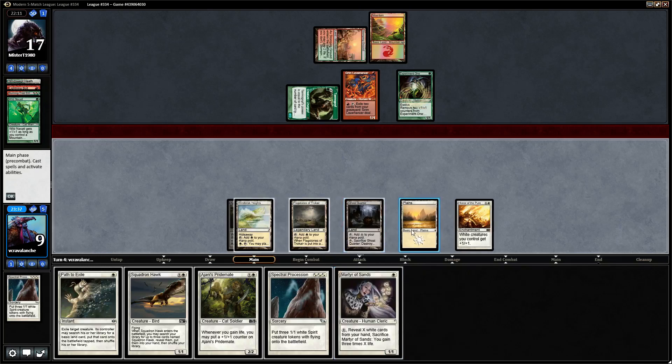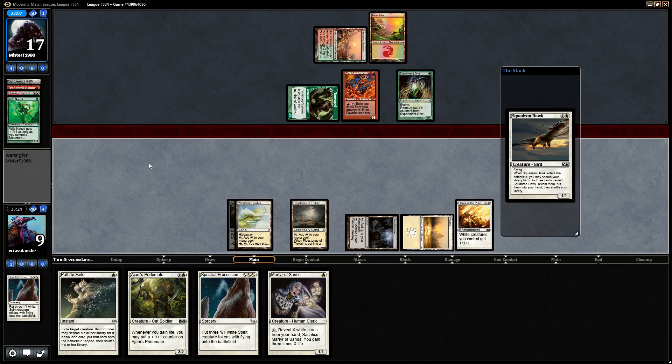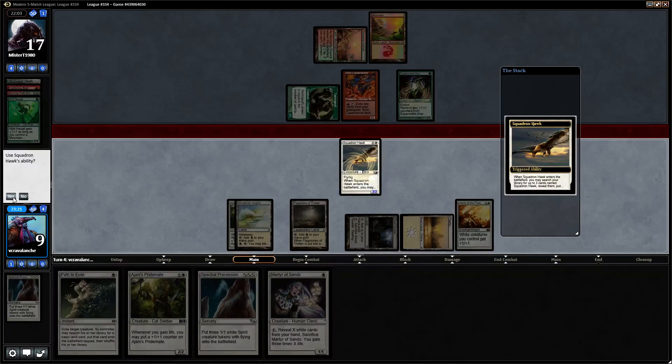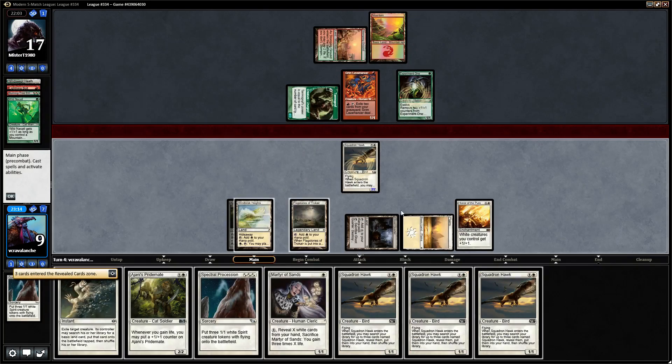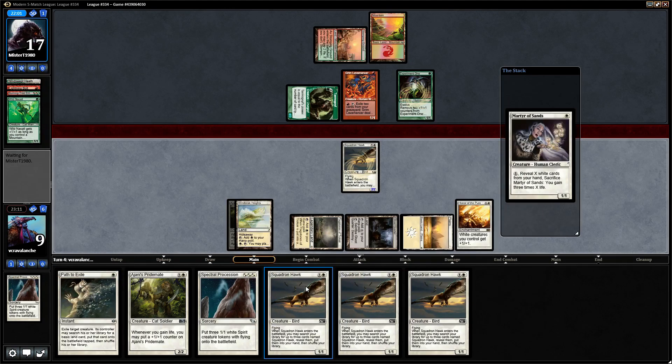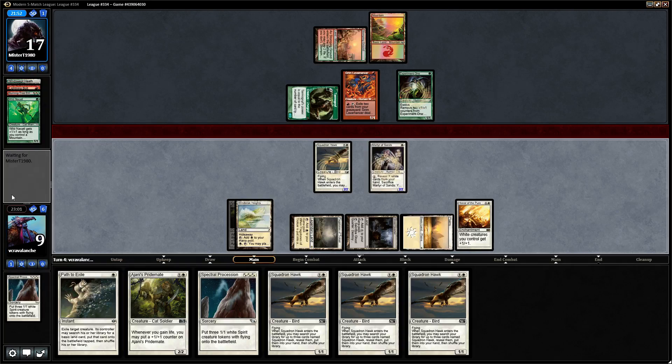Okay, we're going to be greedy here. This puts him out of range, so we're going to go Squadron Hawk, Squadron Hawk, and then Martyr of Sands. We're attempting to gain like 18 life. Do we wait for a Skullcrack, or do we just sacrifice right now? I'm going to say he's going to try to shoot down a Squadron Hawk next turn.